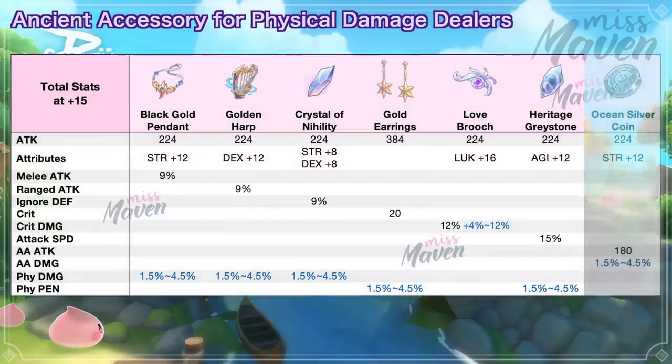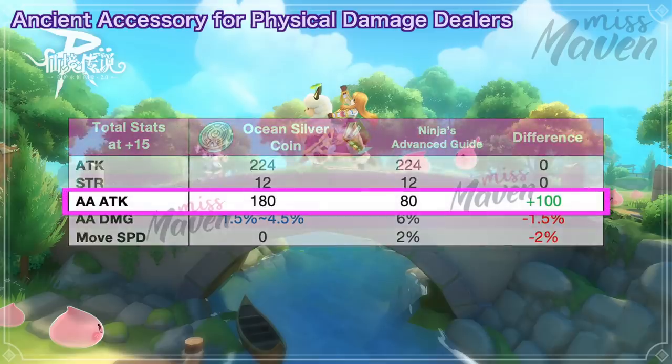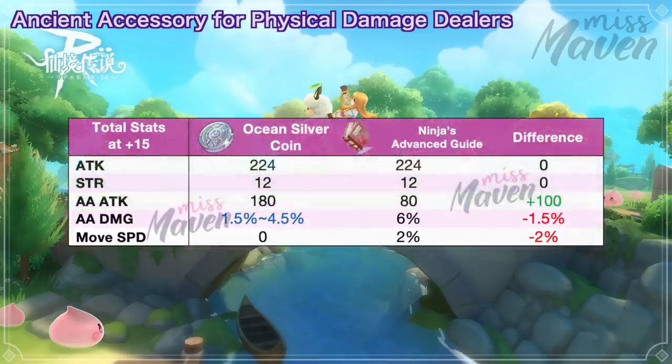Lastly, we have the Ocean Silver Coin for boosting AA attack and AA damage. It grants plus 12 strength, plus 180 AA attack, and a chance to get 1.5% to 4.5% AA damage. If you compare it with Ninja's Advanced Guide, the ancient gear grants an extra 100 AA attack but 1.5% lower AA damage and no movement speed. So for flowing blade ninjas, you might need to test first whether you need more AA attack or AA damage before deciding to switch.